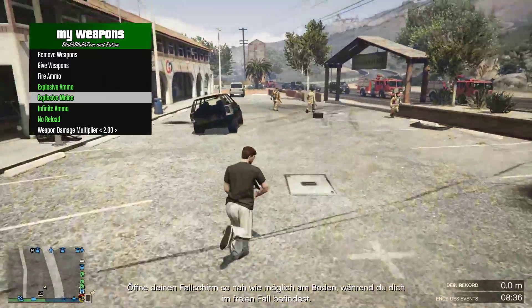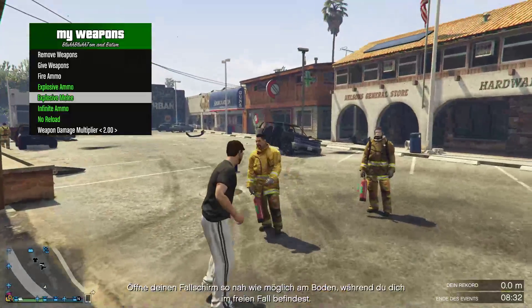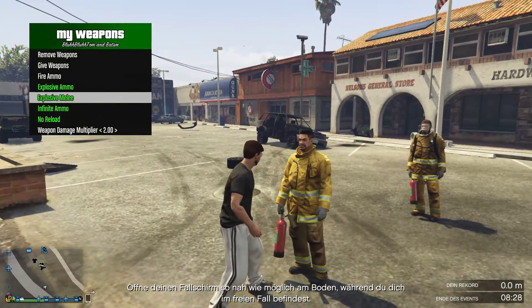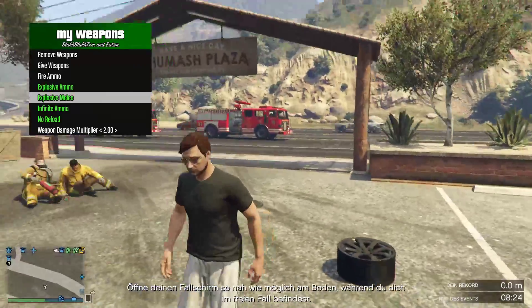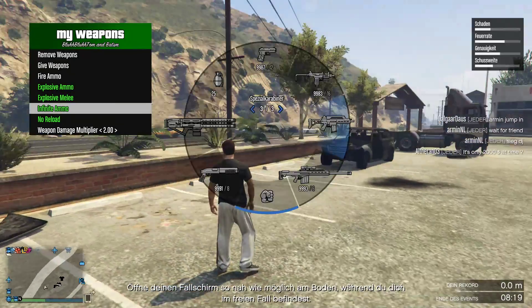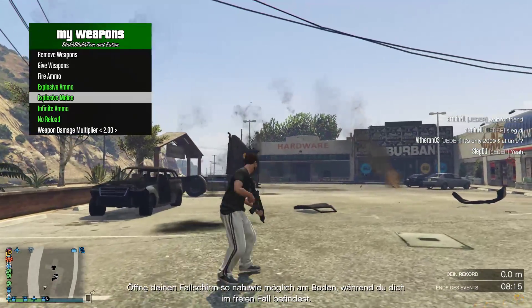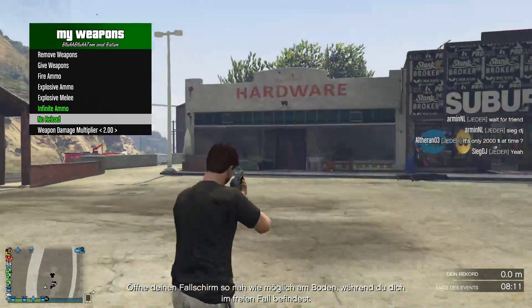You also have explosive melee and fire fists — I tried punching with them and it does work, I tested it earlier. Of course there's infinite ammo and no reload so you don't have to reload your weapon.